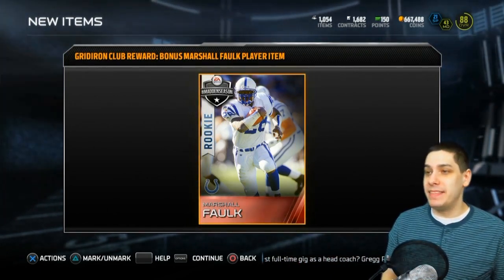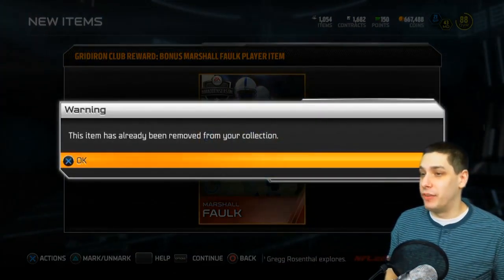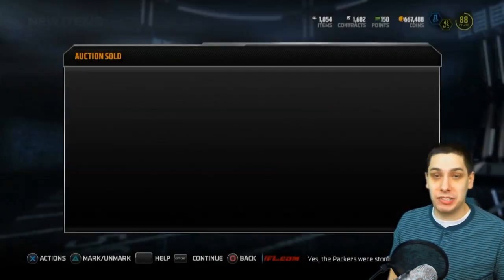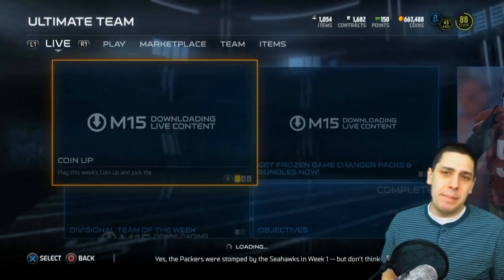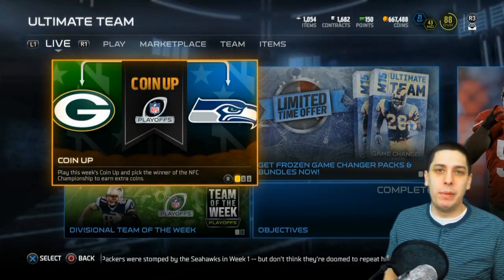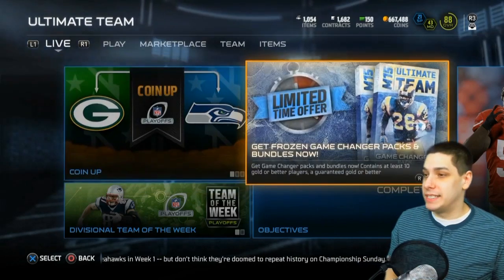There is actually a new item in the game that you get for free just for signing in, and that is a Marshall Falk. It's going to say the item has already been removed from my collection, but that just means it's going to go to my bench. I've been trying to grind and sell some golds to build up my coins and not be at the point where I'm really struggling for coins all the time.